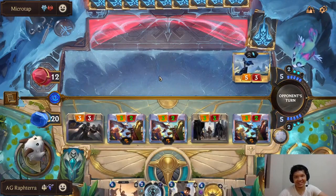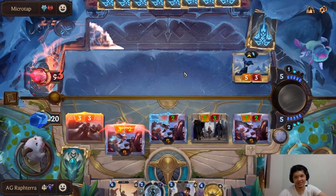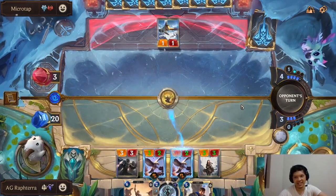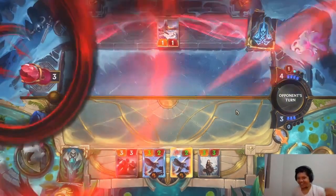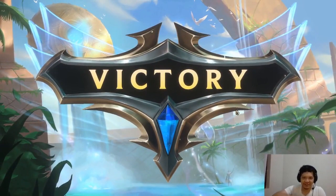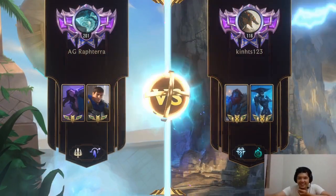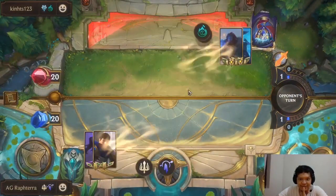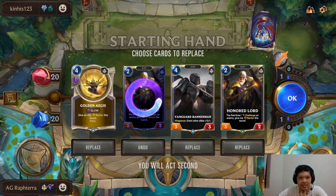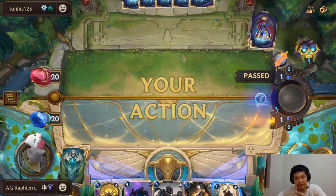If he attacks, that's a read that he has Troll Chant or Brittlesteel or a lot of things. Golden Ages — he has to commit something here. Brittlesteel — his Ash is dead! His Ash is dead, guys! He bricked — bad hand on him. I don't like this matchup — not gonna lie. Is this actually a matchup where we keep Golden Ages? Maybe — yeah, I think Taric plus Golden Ages is our way to win here. We also have Ranger's Resolve which is great.